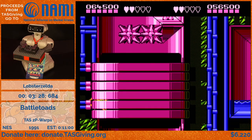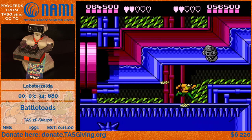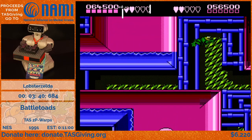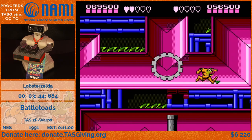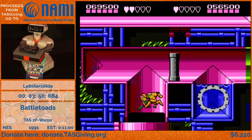In level nine there's a lot of out-of-bounds shenanigans. We start the level holding jump and left, which lets us fall out of bounds — that's actually not a TAS-only trick. If you ever make it to level nine and hold jump and left at the start, you'll fall out of bounds; it's just a programming error. One toad dies to reduce lag and the other toad hits the checkpoint, then both toads restart there once the death timer finishes ticking.